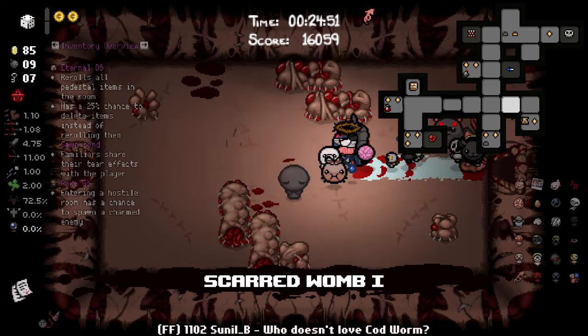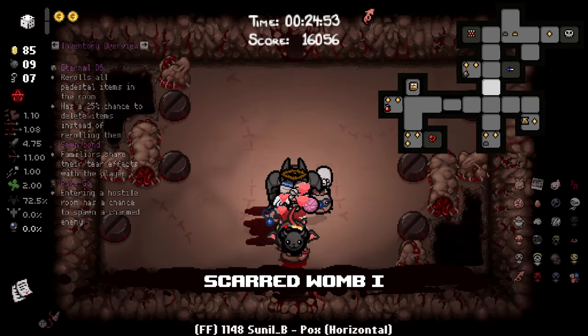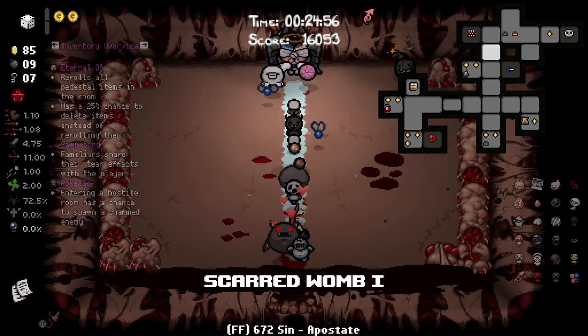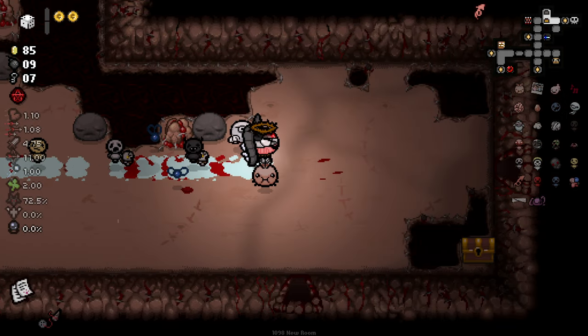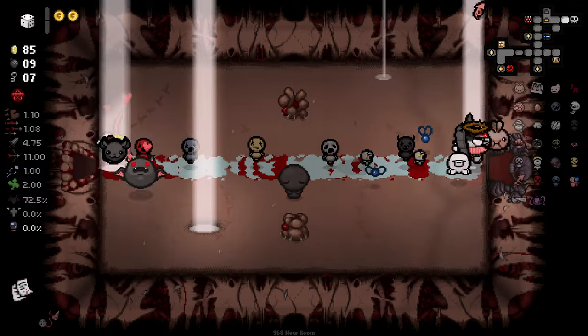It seems like on this floor, because the library spawned, we only got one shop. Or maybe on the Womb you just only get one shop anyway — that's also a strong possibility. I'm not entirely sure. But we got a familiar — Big Fan. Unfortunately not one that has a Mongo Cells ability, but still nice.